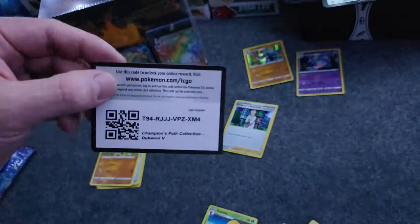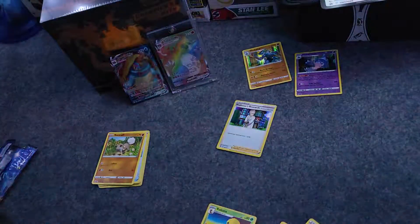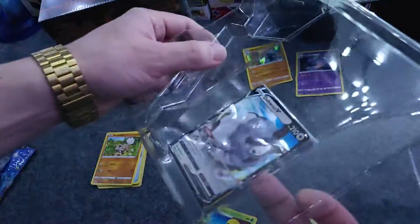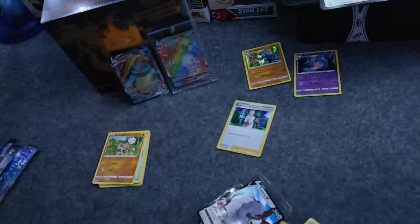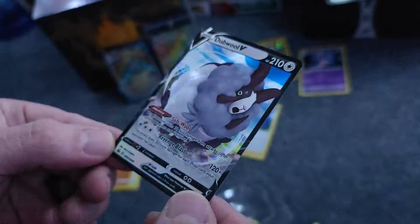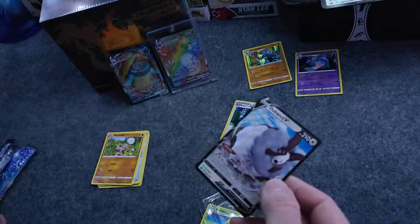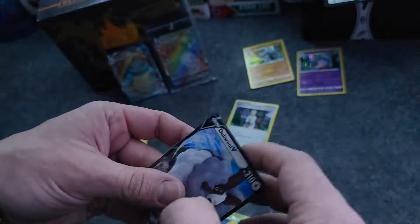This one here — that is the Champion's Path Collection Double V Box code. Let's see if we can carefully get this little guy out. And there we go. Looks very nice — nothing wrong with the edges. Excellent. I'll go ahead and sleeve him up, sleeve up the Double V.